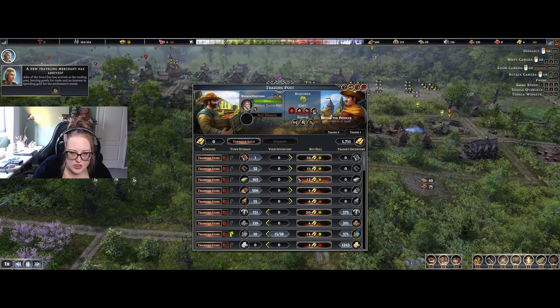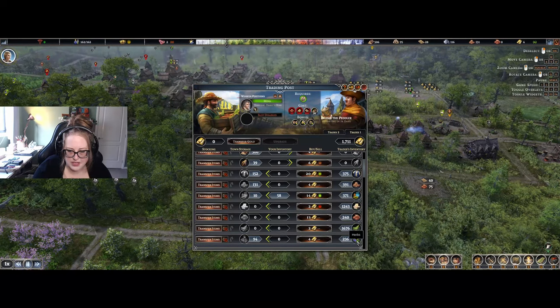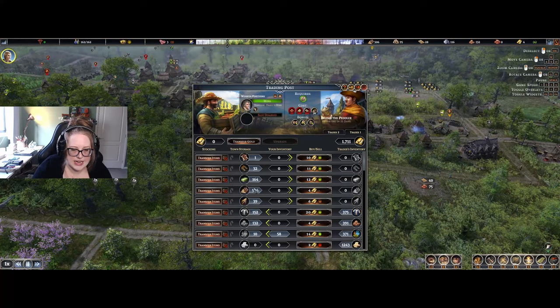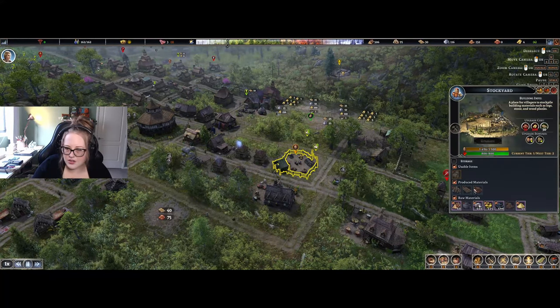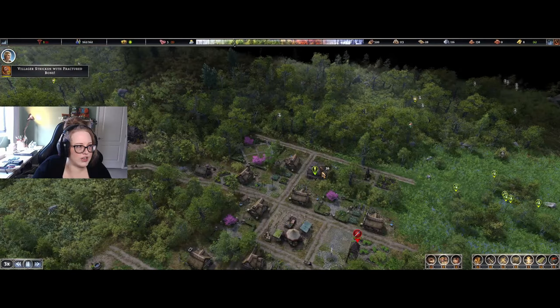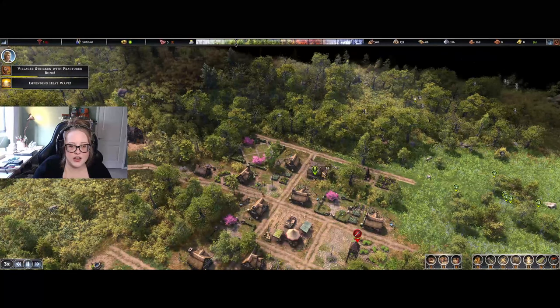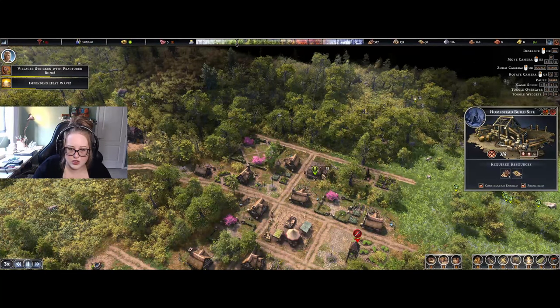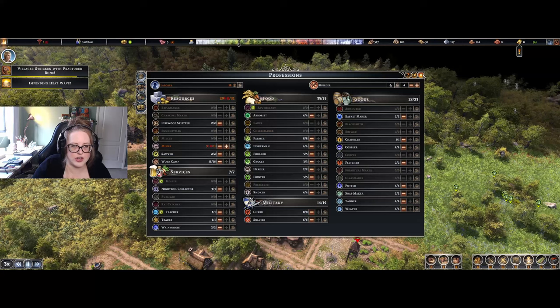Oh, that was a cheesemaker. Where did we put our cooper? Let's prioritize that. If we increase our population right now, we'd be set. Have they still not finished that homestead? They're so close. Oh, we have a new merchant — hi, I need money, can you help me? They're selling items that aren't helpful to me: bricks, beans. We have to wait another whole year to make more money. It's so stupid.